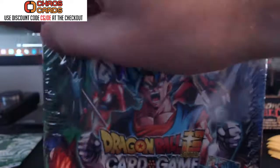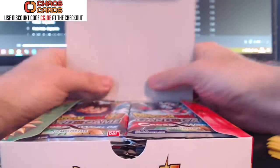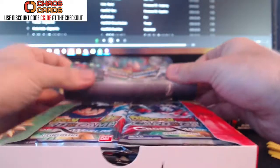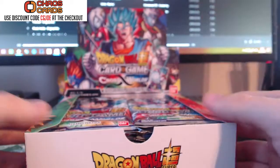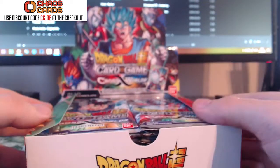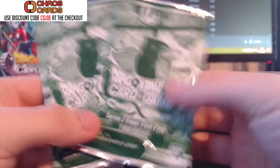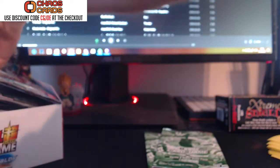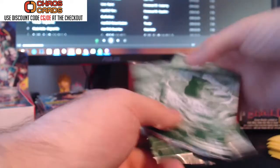If you guys want to buy cards, check out Chaos Cards — they are at the top, I always get my cards from there. They threw me in some extras today which are these Super Dash Packs — I didn't get these last time, so that's pretty cool. Much appreciated, Chaos Cards. So let's open the booster box. In case you wanted to know, this set has 217 cards: one secret rare, four special rares, 14 super rares, 18 rares, and the rest are commons. If you want to look up card values on eBay, pause the video and search the number at the bottom.